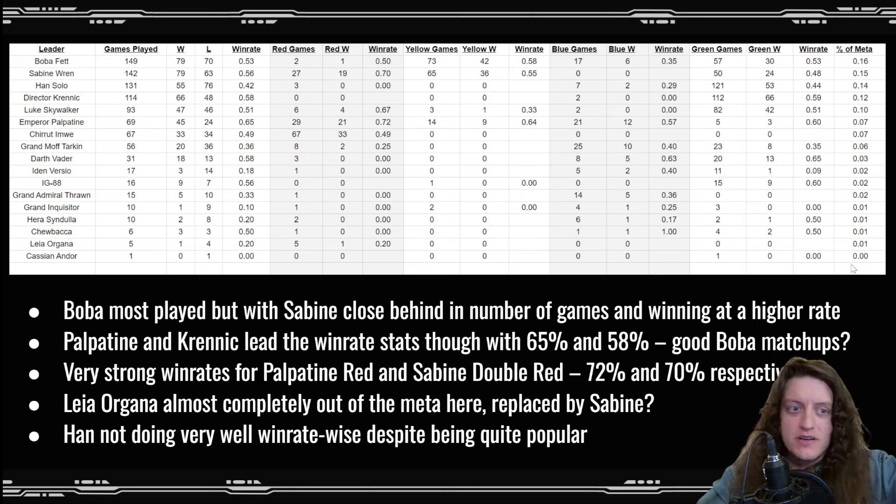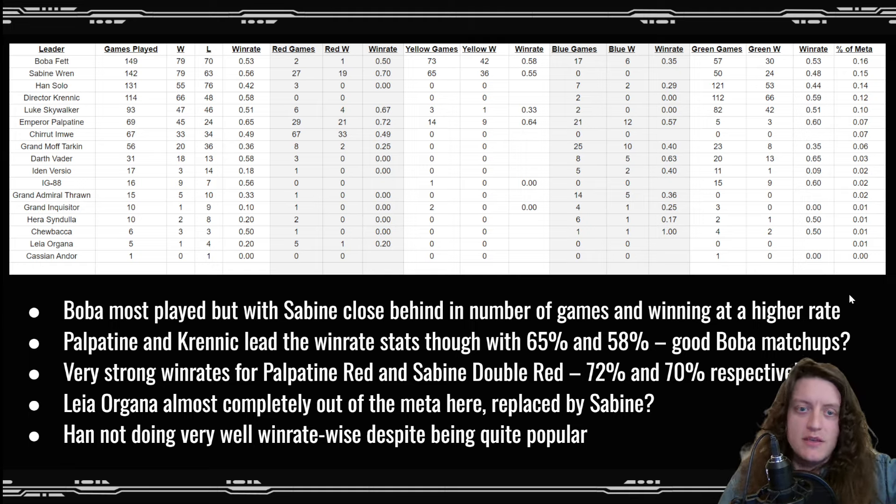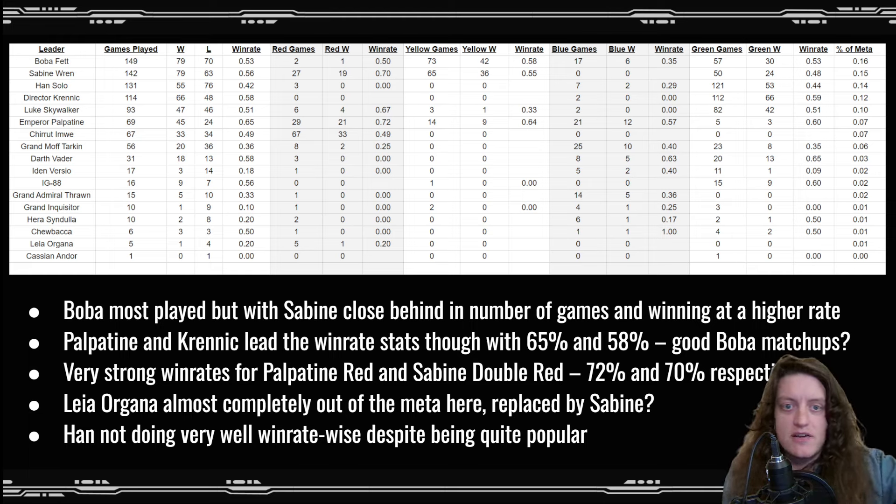Based on this data, we have some repeat things and some surprises. Boba was the most played but Sabine was close behind. Boba has an overall pretty favorable win rate in this league with 53% overall, Sabine doing a little better with a 56% overall win rate. Looking at the breakdown of specific leader plus aspect pairings, double yellow Boba seems to be outperforming green, and both double yellow and green are outperforming red and blue — double yellow at 58% and green Boba at 53%.